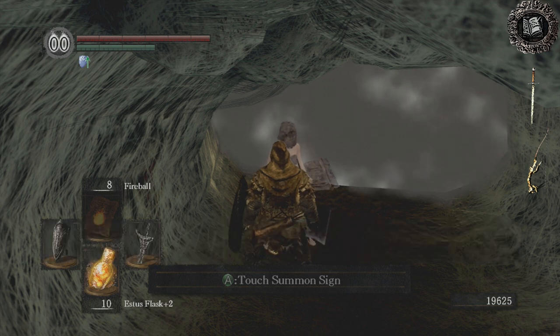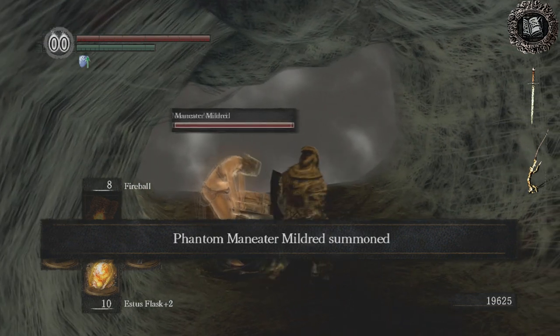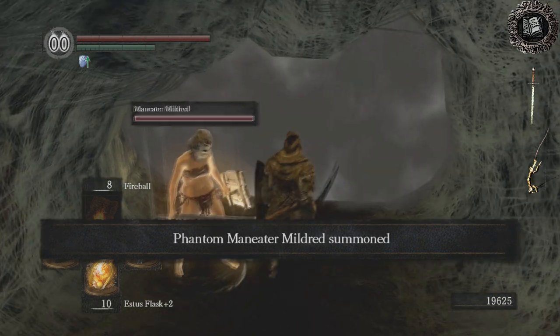Mildred's pretty much useless for this fight, but I just do it anyway. She'll keep Quelaag distracted so I can try and show you the bow technique.